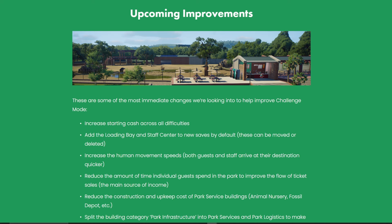Adding the loading bay and staff centre to new saves by default — these can be moved or deleted. I hope this is going to be implemented into challenge mode as well, because the loading bay and staff centre cost quite a lot of money. If they added that along with the ticket booths and guest spawner, it would be really helpful since it does cost a lot to implement them into your park.